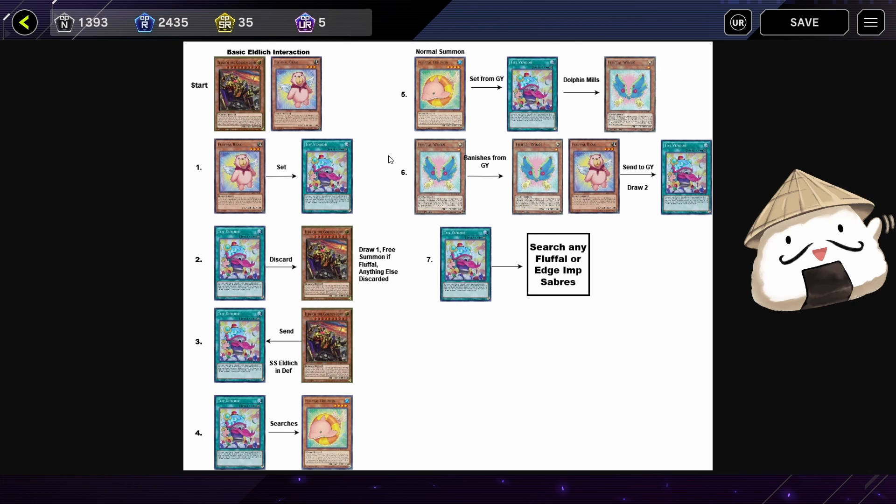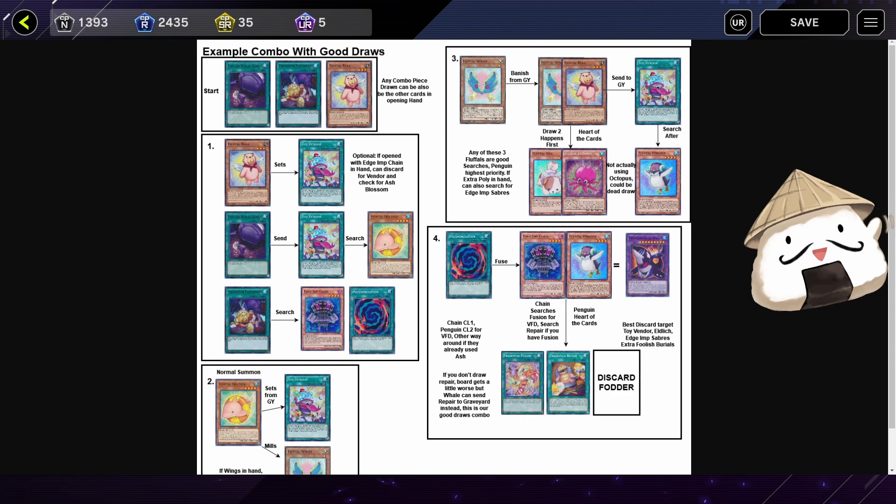Here is a basic Eldritch interaction. You can have a Fluffle Bear set a Toy Vendor, or activate Toy Vendor if you hard open it. Use the Toy Vendor effect to discard Eldritch — if you have extra copies of Toy Vendor you can actually pop a card first — then afterwards send it to the graveyard, which allows you to search for a Dolphin. Dolphin special summons in Defense, will set from the graveyard the Toy Vendor you discarded, and you mill Wings. After you mill Wings, you can banish Wings and Bear, draw two cards, and search for any extender.